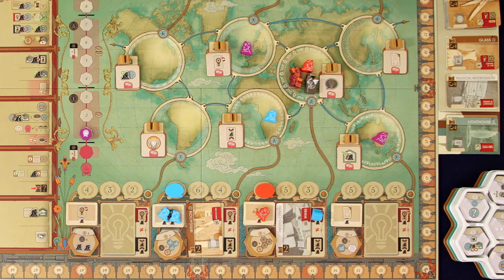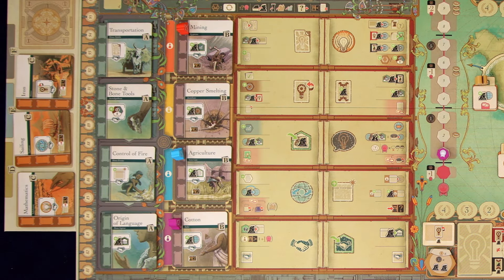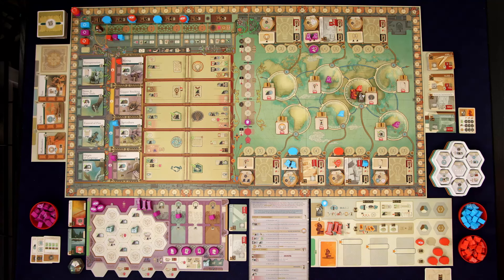What's important is that there is a prerequisite to all of these ideas. This one shows mining as a prerequisite, and that's actually one of the private milestones of Hephaestus. If it were us, we wouldn't be able to invent this idea because we don't know mining yet — all we know is cotton and these four up here: origin of language, control of fire, stone and bone tools, and transportation. But the bots cheat a little bit — they have a little more knowledge than we do. Anything that's on the board, they know, even if it's a private milestone. So Kronos is able to invent this.